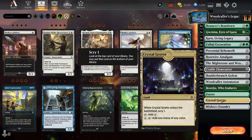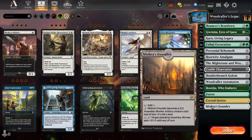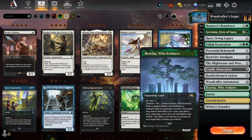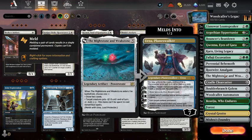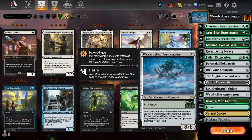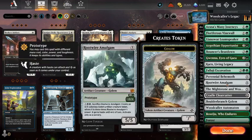We've got 25 lands. I've chucked in 3 Mishra's Foundries and 4 Crystal Grottos as well. I think 18 green sources should be enough in a 60-card deck — the most difficult thing to cast will be the prototype of the Woodcaller, which is 2 green and 2. In theory you need 16 green sources in a 60-card deck, so I should be alright.